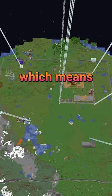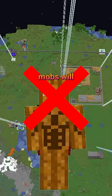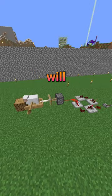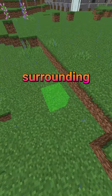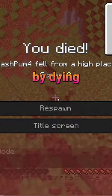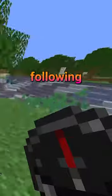These chunks are permanently loaded in the world, which means that without the player being nearby, mobs will still walk around, redstone will still work, and lag will still be caused. This 19x19 chunk area will be surrounding your world spawn, which can be located by dying without your spawn set or by following a compass.